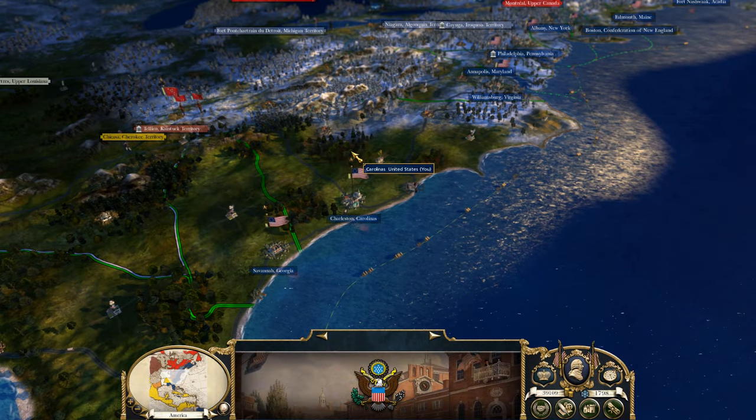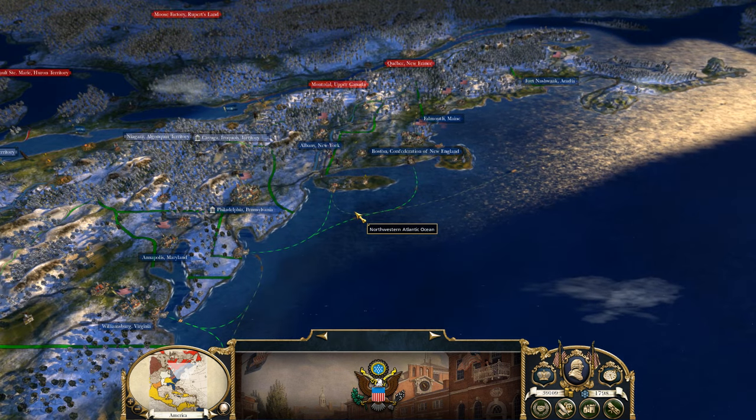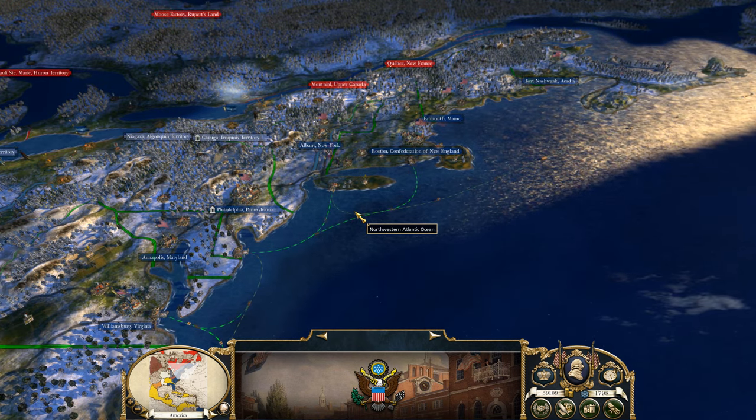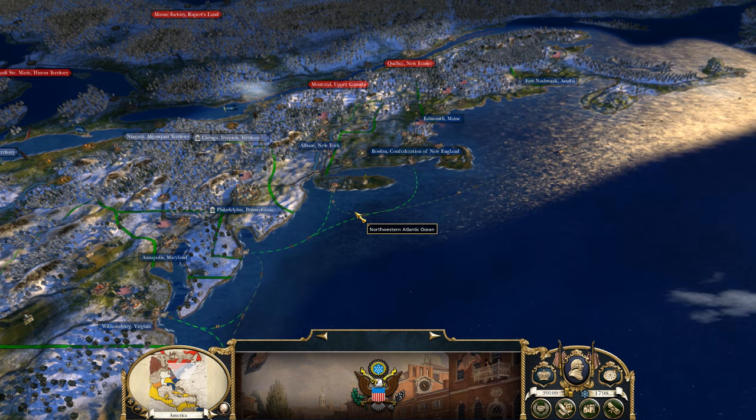Hello everyone and welcome back. This is part 32 of the United States Empire 2 mod. They have released the official 4.3 patch, so you just need the 4.0 installer and now just the 4.3 patch.